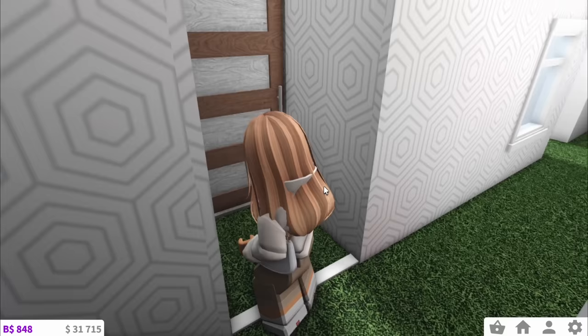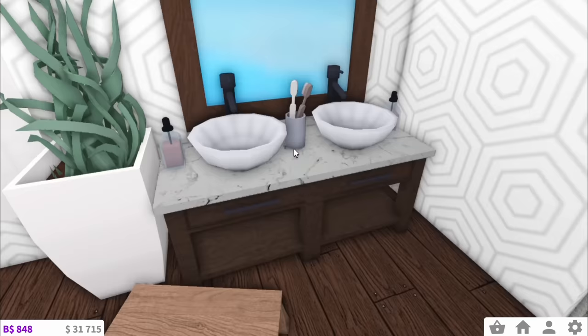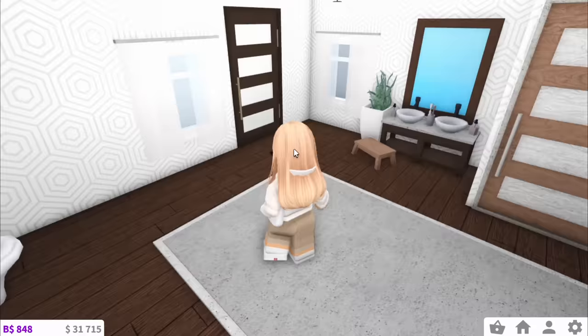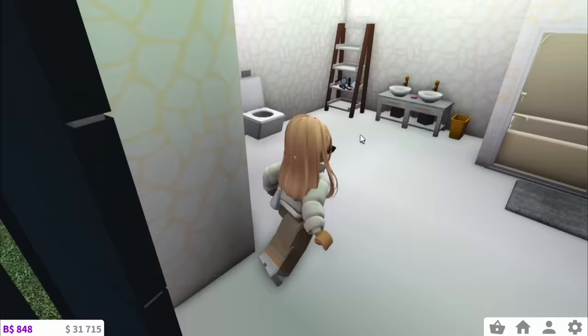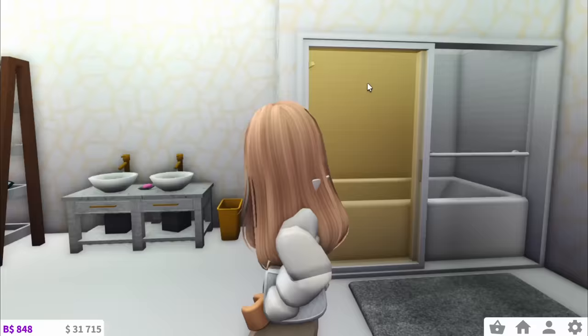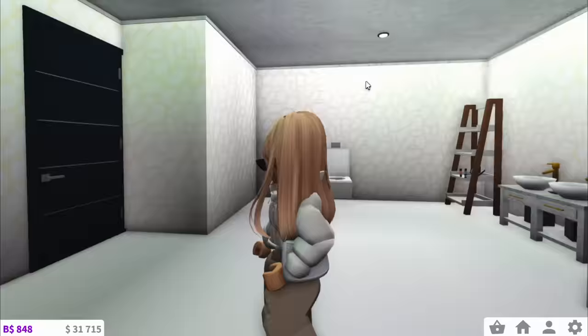Now we've got two more bathrooms to go. Bathroom 11 — this is bright. They've got a really nice sink area over here. They've added windows, which a lot of people forgot to do, so that's extra points. I like this one too, so I reckon a 6 out of 10. And then the last bathroom, bathroom 12 — they've used like giraffe print wallpaper, which is so cool. Then in here is their bath and shower area. This is quite a cute vibe, and I'm gonna give this one a 6 out of 10 as well.